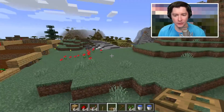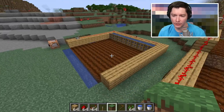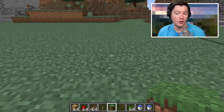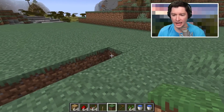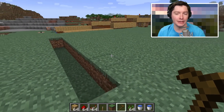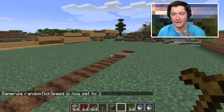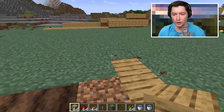Start by finding an open space. You need to decide if you want a single-layer farm or a multi-tier farm. I'll make a multi-tier farm and point out the differences for a single layer. The first step is to build a trough eight blocks across. My random tick speed is super high — count out one, two, three, four, five, six, seven, eight. For a single-layer farm, count out eight blocks — that eighth block is where you put down your planks.